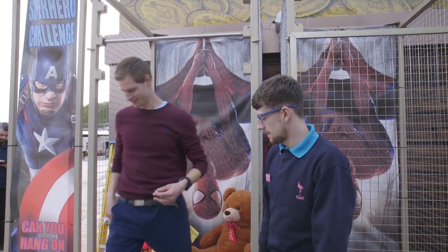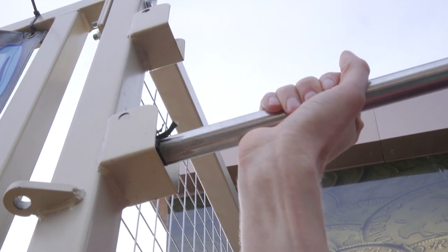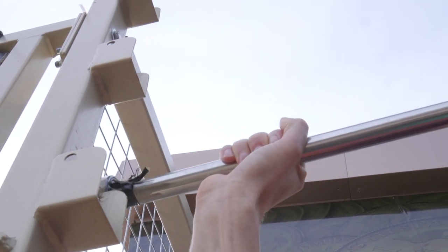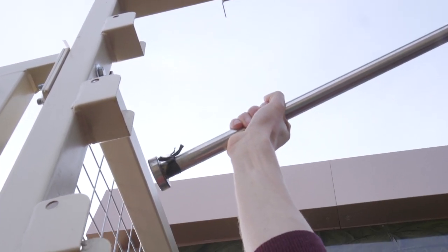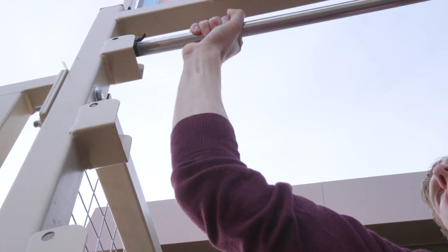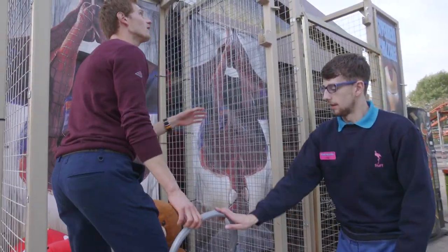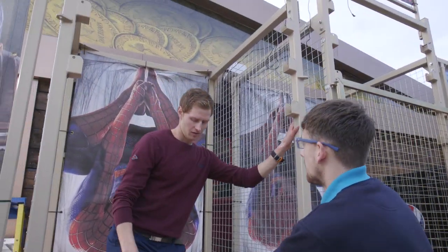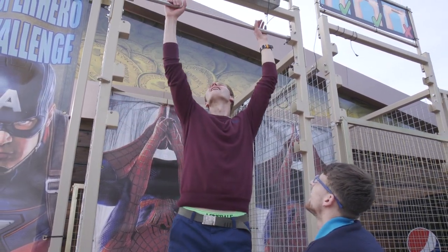To move the bar, you must use the stepladders. Check these are safe before using them. To remove the bar, you need to remove the two bolts either side which prevent it from lifting up. When you have put it to your chosen height, make sure you place both bolts back into the holes. Check the bar is safe for use. This should be the correct height now for this guest to play, without their feet touching the mat.